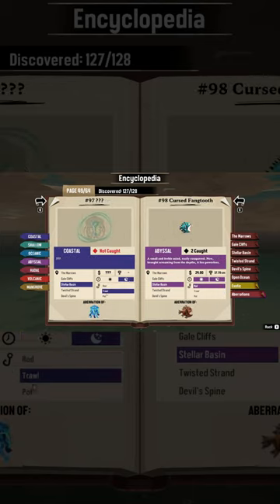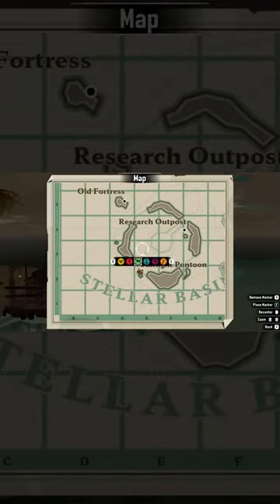If you're struggling to catch the Parheleon jellyfish for the Aberration Attractor Achievement in Dredge, try these steps.